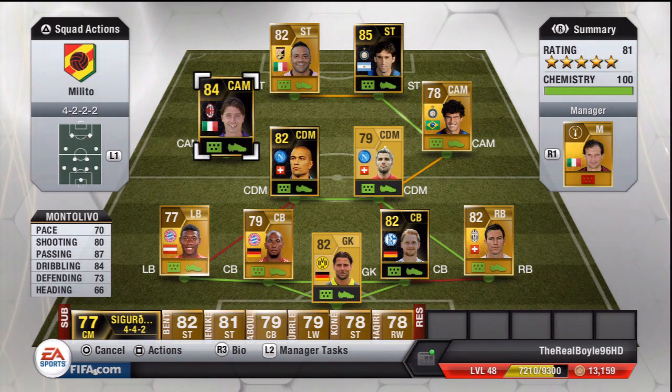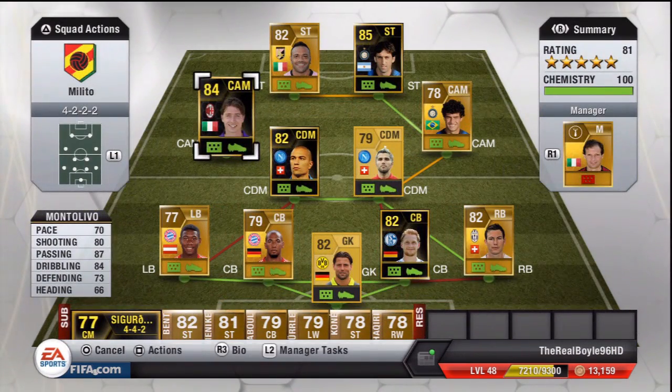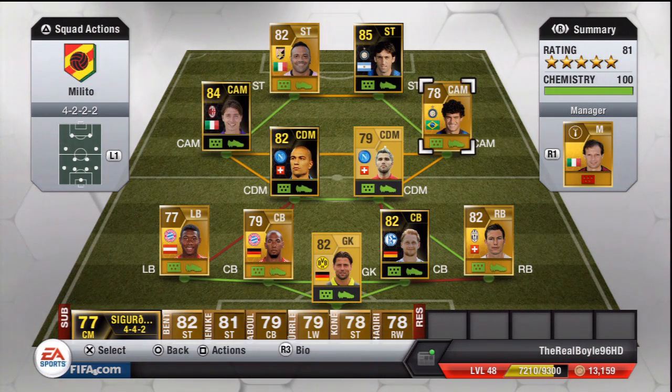Onto the first CAM, you have Montolivo. 70 pace, 80 shooting. His main stat has to be his 87 passing, along with that 84 dribbling. 3-star skills, nearly sure on 4-star weak foot. 24,000 coins it's obviously going to cost you. But that 87 passing stat is definitely why he's in here — being able to ping the balls like he does is just fantastic. He picks up the ball, lays it into Milito, and really sets aside the passing aspect of this team.